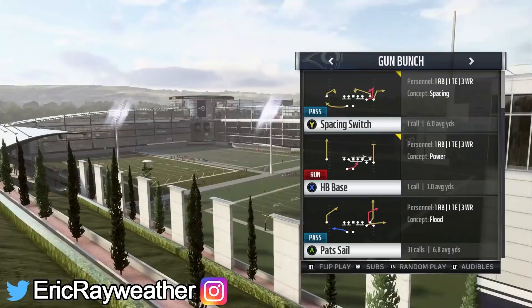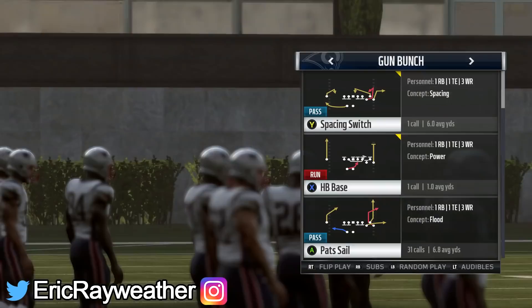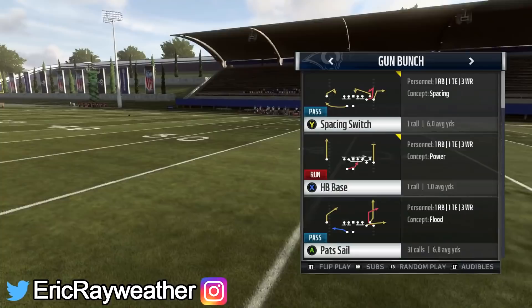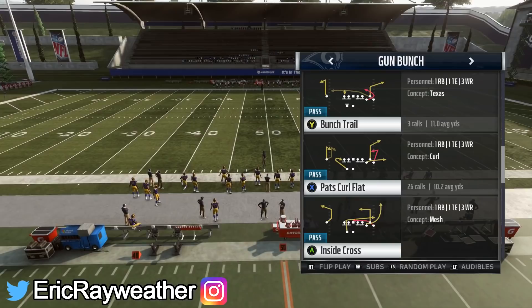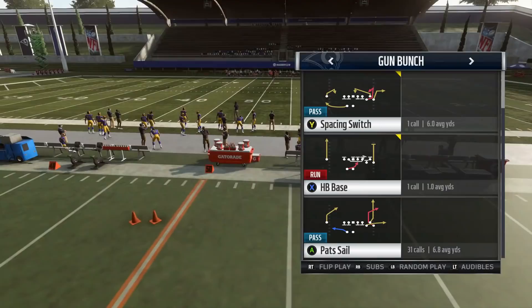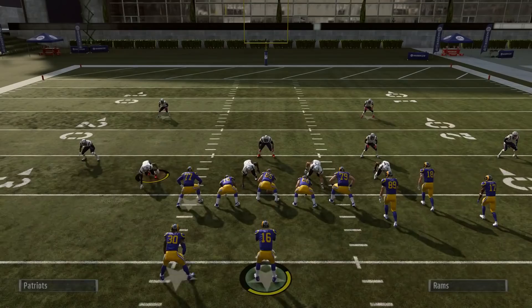I'm going to show you how to run it. This isn't strictly my personal offense, but this is the community way to run it — the way most people like to run it, both tournament players and regular online guys. The best bunch in the game, in my opinion, is in the Patriots playbook, so that's the playbook you're going to want to use. Most playbooks with gun bunch will have a good bit of these plays, but one of the main plays, Pat's Sale, is only in this playbook. We're going to look at Pat's Sale, verticals, the Pat's Curl Flat, maybe the 518 hook as a mix-in, and running plays.